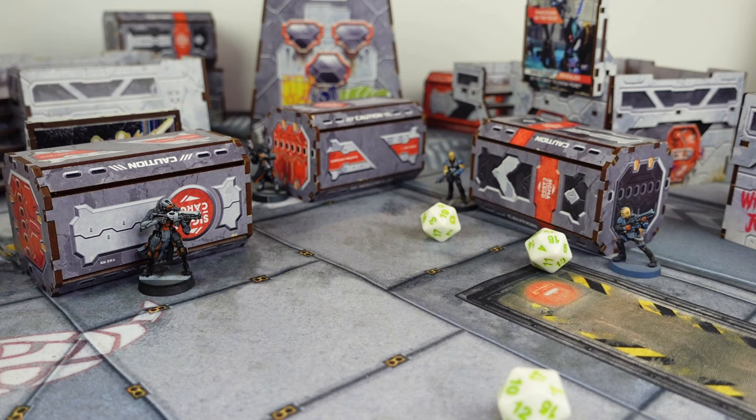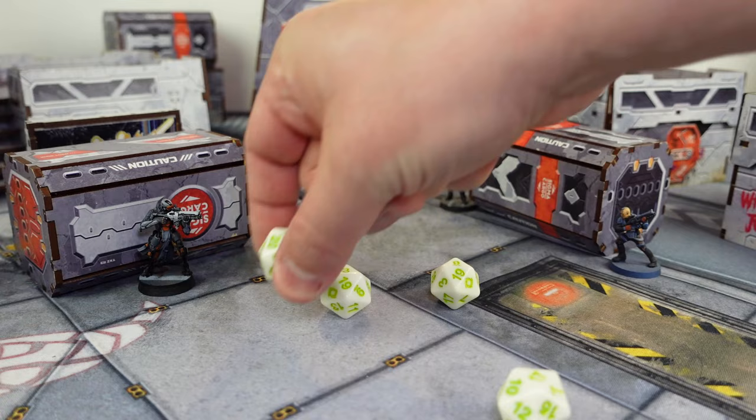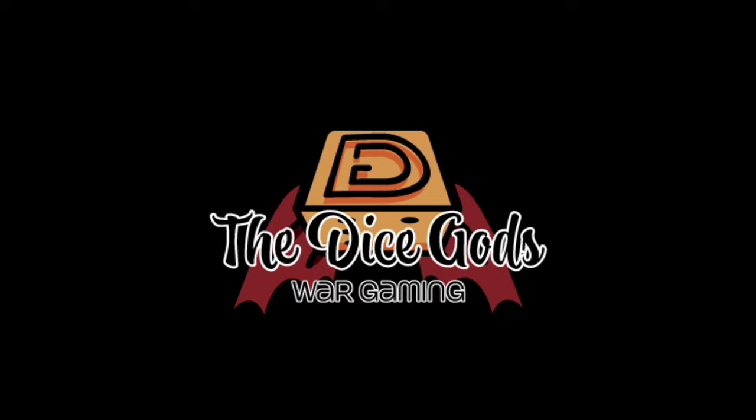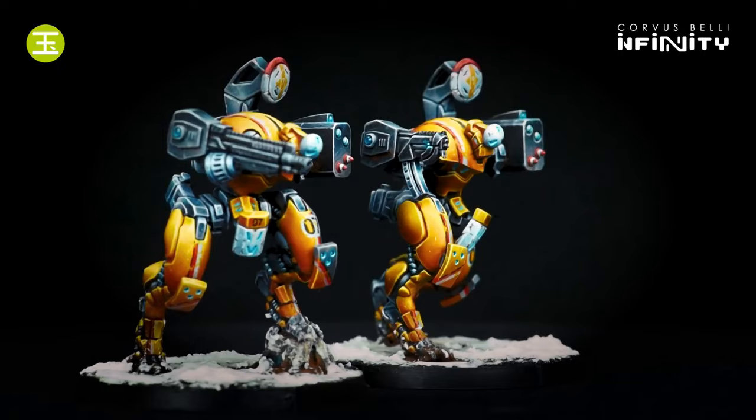In the next example, Lilith fires a Spitfire using 4 dice needing a 13 to hit; I fire back with the Spitfire ARO needing a 16. Lilith rolled a 1, 3, 6, and 6, whilst I roll a 10. All dice are under their success values, so they're all compared. My 10 is higher than all of Lilith's dice, so I cancel all of hers and score one hit — we call that an OOF. In our last example, Lilith rolls 2, 3, 9, and 17; the 17 is removed as a failure. I roll a 9 as well — my 9 cancels Lilith's 2 and 3, but our 9s cancel each other. At the end of the order, nothing happens.